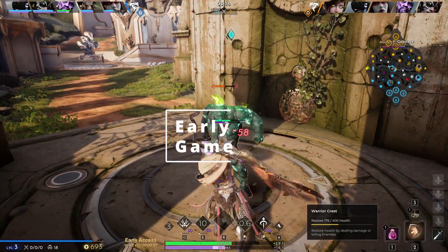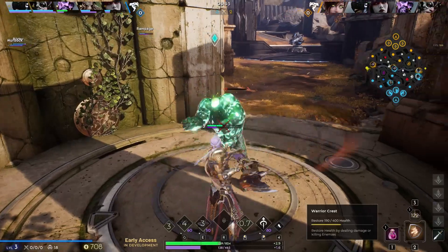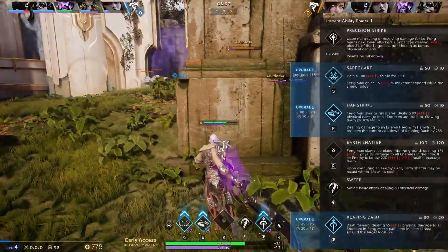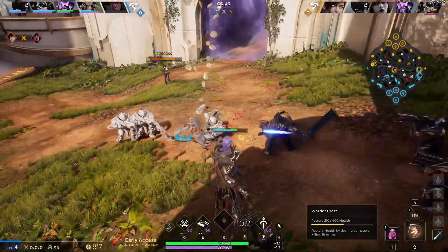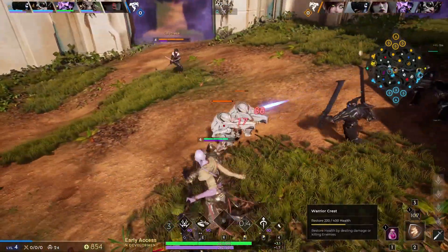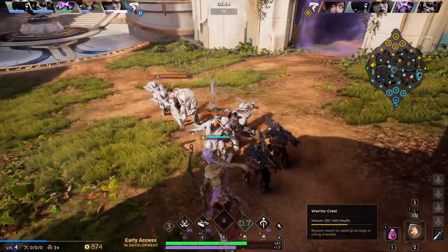Early game is the hardest and most detrimental part of the game for the offlaner. Specific characters like Grux, Crunch, or Steel will be able to bully you into the ground. You will have to play to the best of your ability and stay cautious the entire time. You should not be overextending, trying to box, or trying to chase the enemy laner unless you have 100% confidence that you can secure the kill and get out. You just want to farm, poke the enemy to get them to back, and survive the best you can until mid-game.